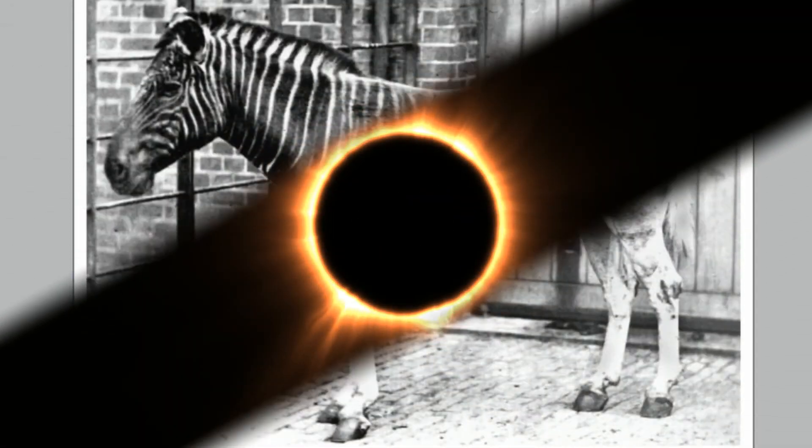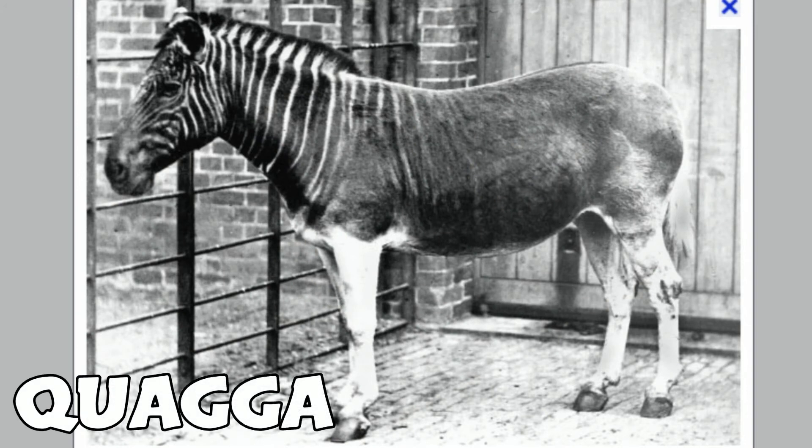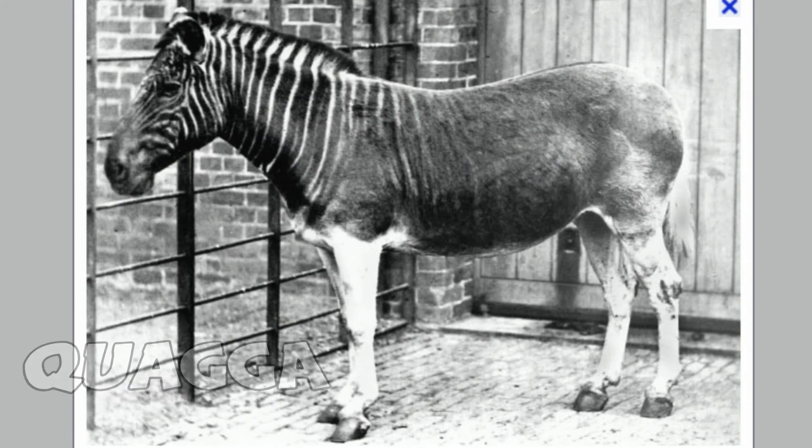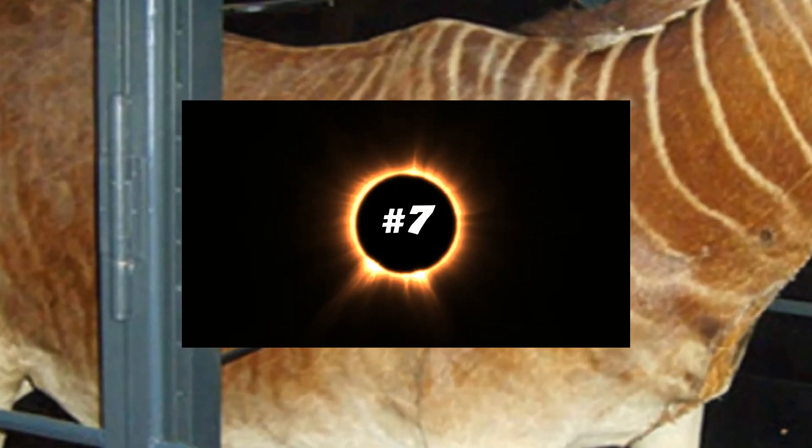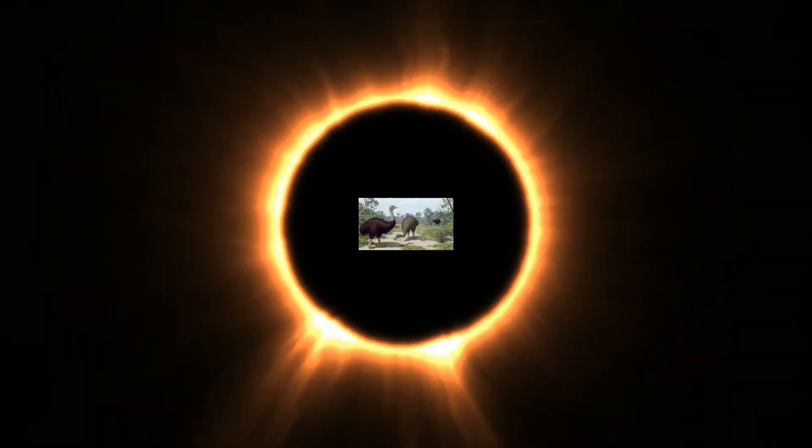Number six is something called the Quagga, which is a kind of weird name. The main reason I think this should be in the game is because it was recently extinct — more like in the 1800s to 1930. I feel like it would fit in ARK, and it would probably be more like the Equus in terms of gameplay.